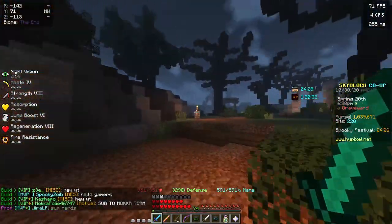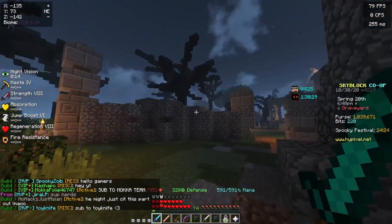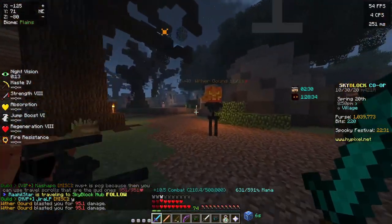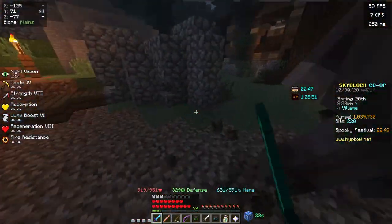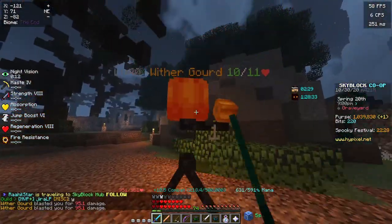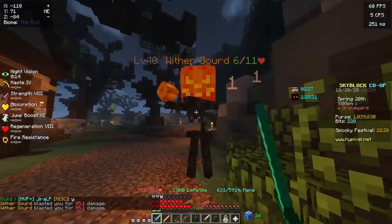Let's first go over the spooky mobs. I've seen five mobs in the spooky event so far — there might be more that I haven't seen. The five mobs I've seen are wither gourds, scary cherries, trick-or-treaters, phantom things, and wraiths. Wither gourds are the most common and throw exploding pumpkins at you.